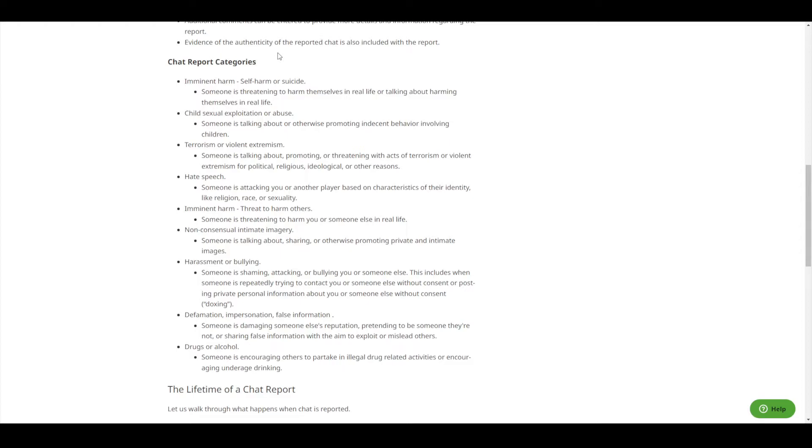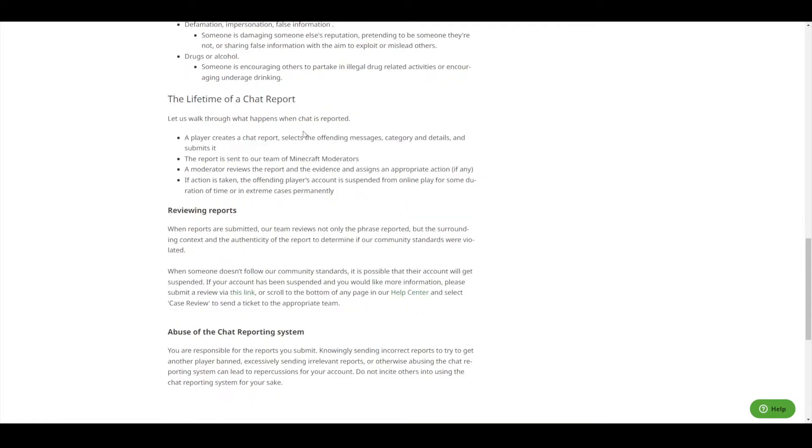The rest are pretty self-explanatory — feel free to pause to actually read all of them, and I'll link this in the description below. If we go down a little bit, we can see the lifetime of a chat report — what basically happens when a chat is reported. A player creates a chat report, selects the offending messages, categories, and details, and submits it. The report is sent to the team at Minecraft. A moderator will review the report and all the evidence to determine if there's any action needed. If action is taken, the offending player's account is suspended from online play for some duration of time, or in extreme cases, permanently.